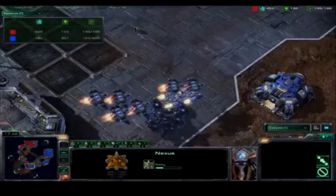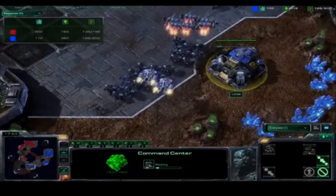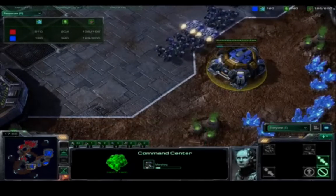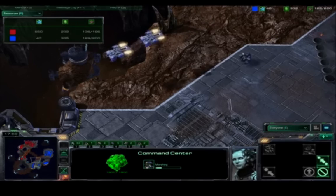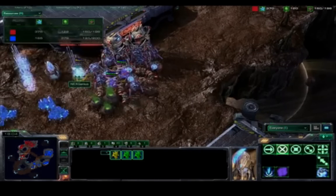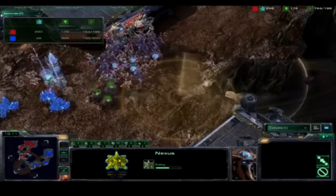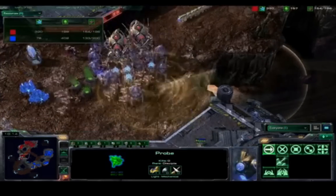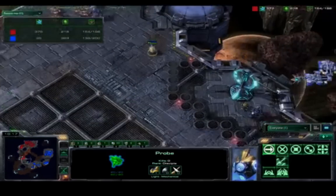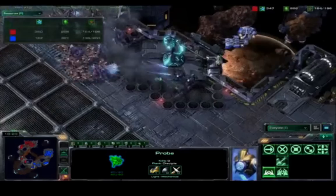A few units are getting caught off guard and picked off. Loner is trying to get in a good position — he's going to upgrade that command center to a planetary fortress. Up until this point the players were playing a little bit stale, just sitting around, but it is an extremely intense period. It feels like an inverted pendulum: whoever expands first runs a huge risk of losing immediately, which is why you see both of them expanding at almost exactly the same time.